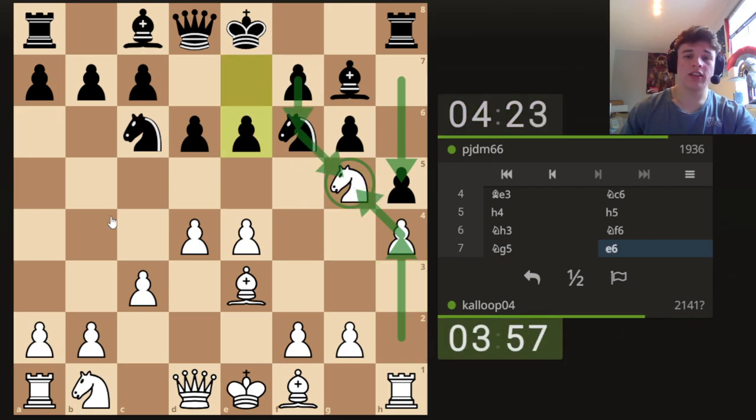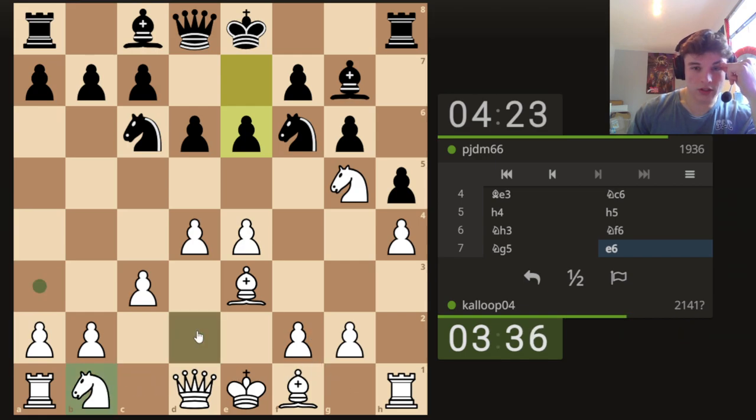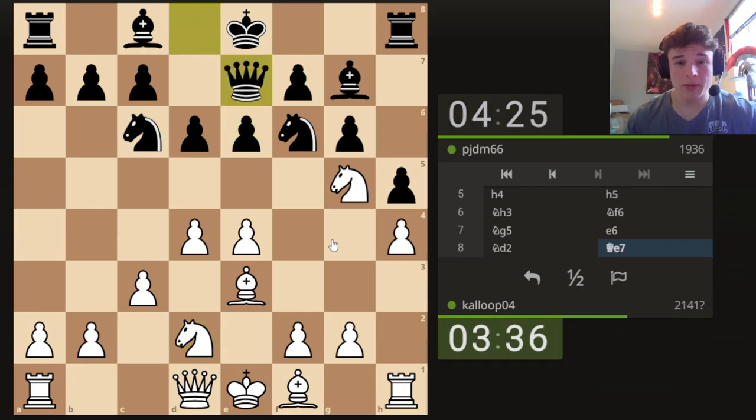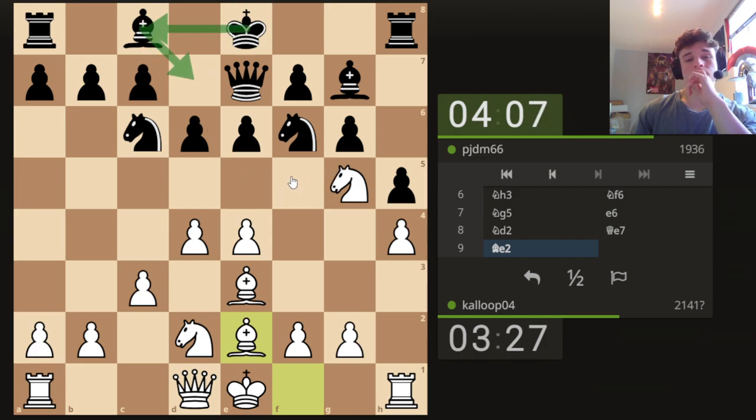If he ever tries to play a move like F6 to kick the Knight out, then this diagonal will become way too weak. E6 is an odd move. I feel like he's kind of begging us to try and play F4, F5 at some point. But I think we can just develop for now. I'll play Knight D2. I'm tempted to play B4, B5, but I don't see the point. I'm going to play Bishop E2, just controlling B2 so that F3, G4 can be played at some point. But he hasn't castled yet, which makes our job a little bit harder. He could play Bishop D7 and try and castle Queen's side, although then we can probably go with our B4 and B5 plan.